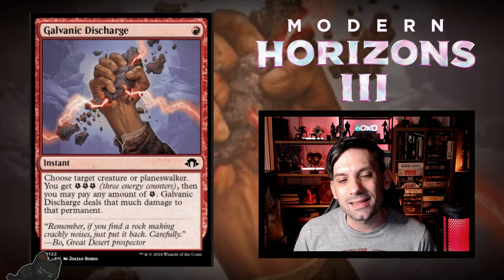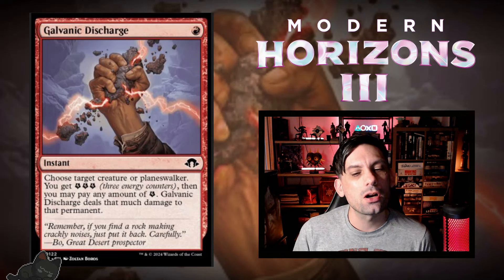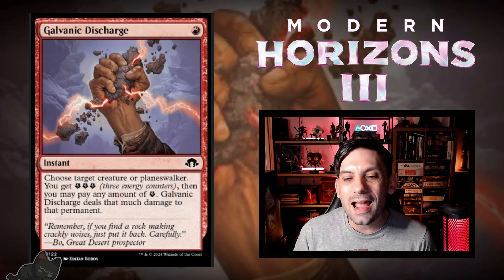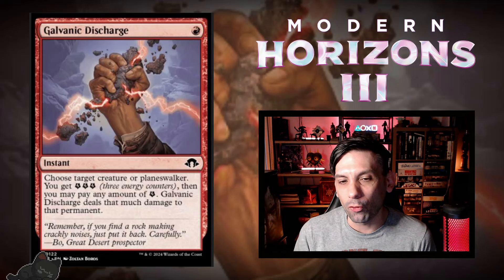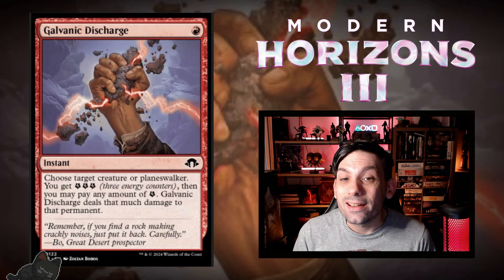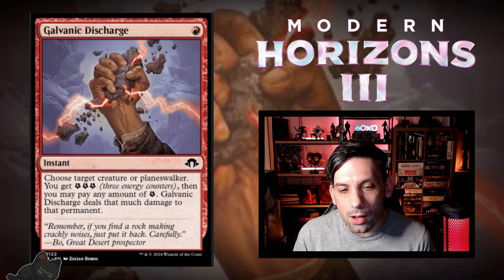Next up, we've got Galvanic Discharge. One red for an instant — choose a creature or planeswalker, you get three energy, and you may pay any amount of energy; Galvanic Discharge deals that much damage to the target. At the very least this is just a lightning bolt — one mana instant dealing three damage — granted it can't hit face. But the upside is if you have more energy you can do way more damage for just a one-mana removal spell. And conversely, if you only need one or two damage, you can keep leftover energy for other spells. A lot of versatility here.